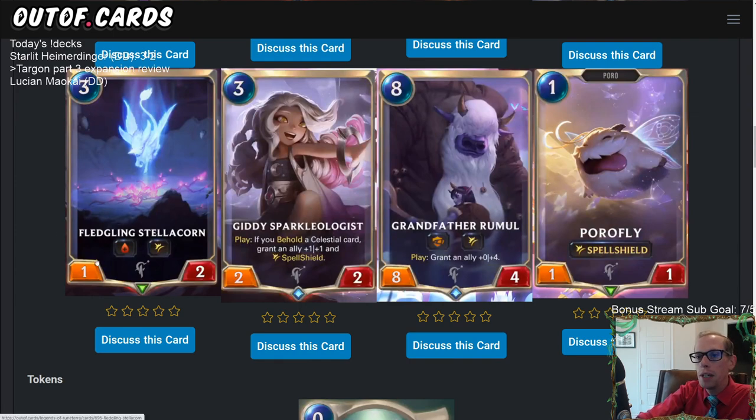Fledgling Stellacorn — 3 mana, 1/2 with Lifesteal and Spell Shield. I don't really think we're playing this card. It's worse than Shadow Assassin — you'd rather have Elusive and draw a card than Lifesteal and Spell Shield. Shadow Assassin isn't even powerful enough to see play, and a 1/2 body at 3 mana is just too small. But this does show you how valuable Spell Shield is if a unit with it is this weak at 3 mana — Spell Shield is priced very highly.